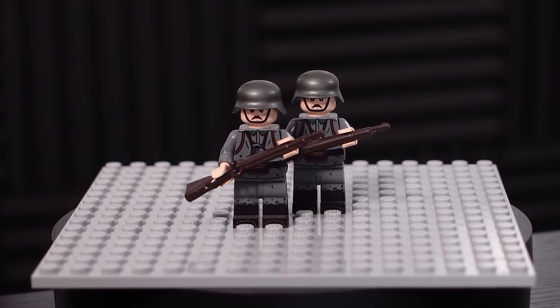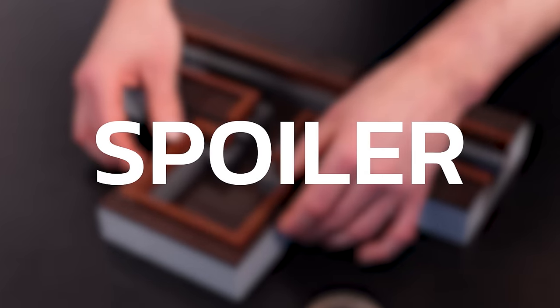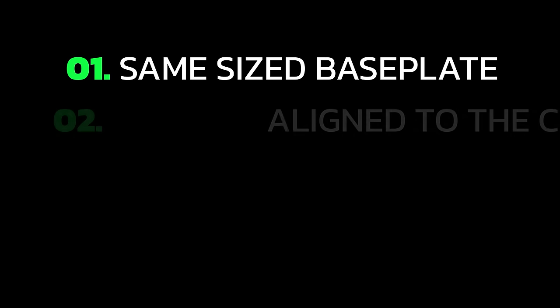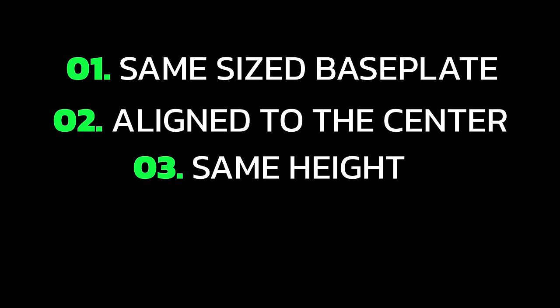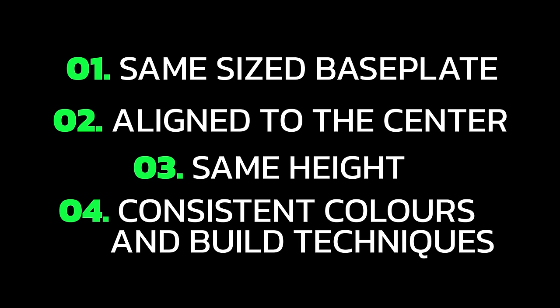Now we've got a battle plan, and we've definitely got the army to populate it. What we don't currently have are some universal building principles, which will guarantee that every part can connect to every other part. Number one: every module must be built on the same sized base plate. Number two: every module must be aligned to the center of the base plate. Number three: every module must be the same height. And number four: every module's colors and building techniques must be consistent.